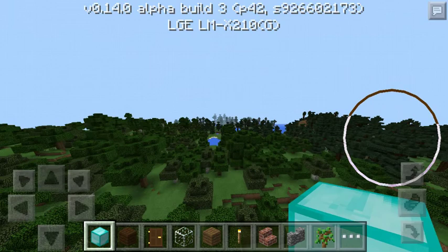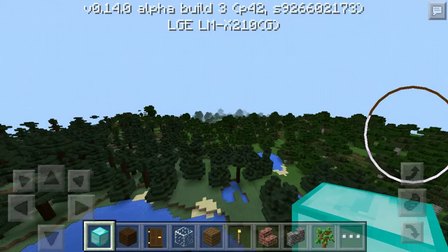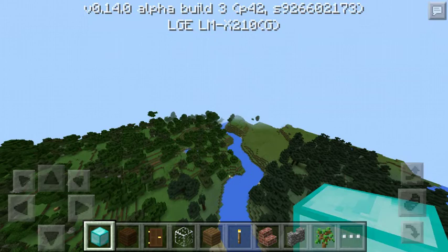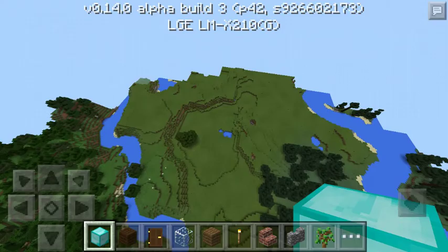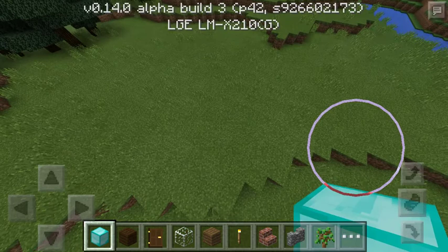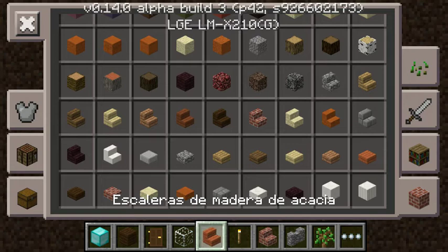You're also going to need a door of wood and glass. Let me find a good spot. It really doesn't matter how big you want the mansion to be. Okay, this is going to be the mansion — I'm going to build the mansion right here. And I forgot, you're going to need stairs.